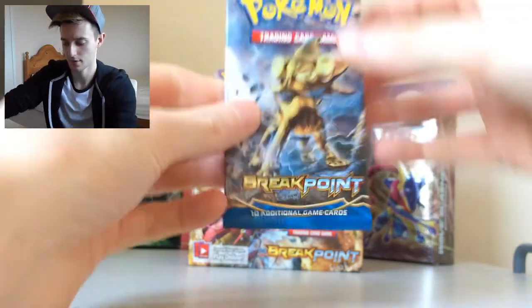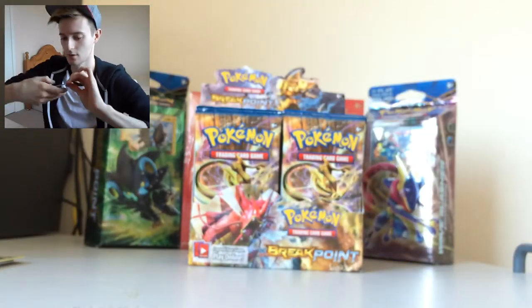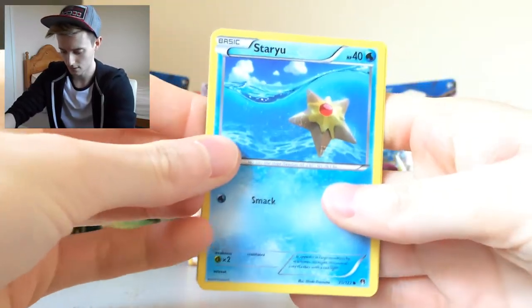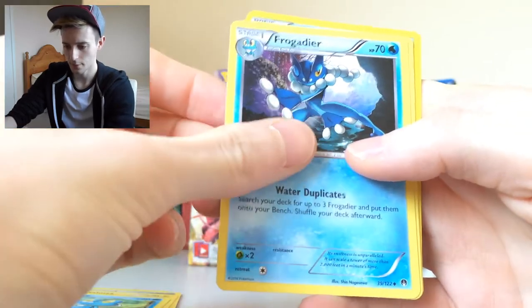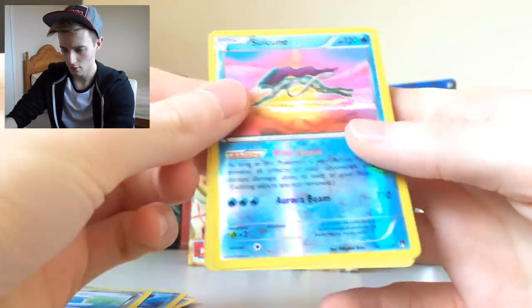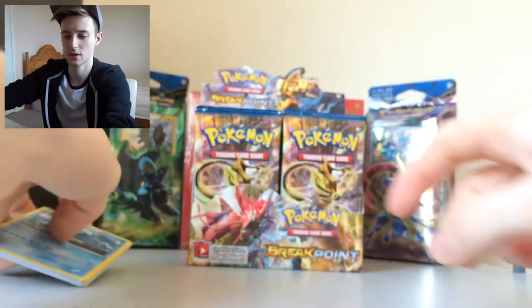And then we have the next pack, which is a Break Luxray cover. We have Staryu, Espurr, Forest Edge, Electabuzz, Brokerage, Bergmite, Lapras — oh, that looks really cool, actually, I like that — Max Potion, Reverse Seismitoad — and that is rare as well, that's really cool — and a regular rare Seismitoad. I'm really happy with that actually. I like that Reverse Seismitoad, so I'm glad I got that.